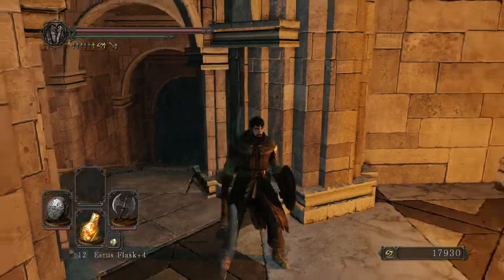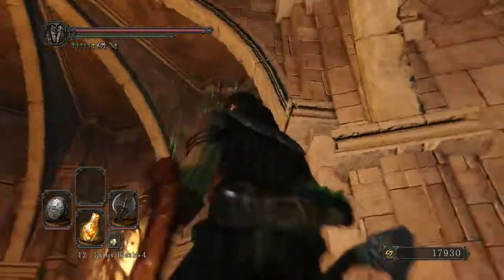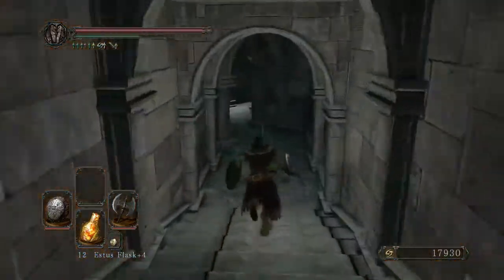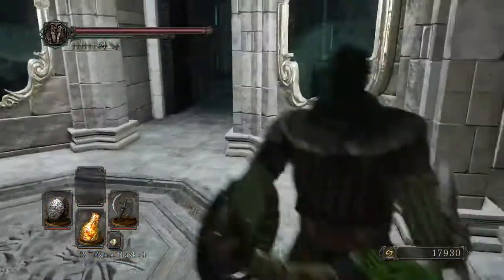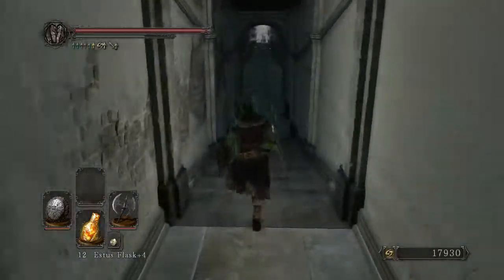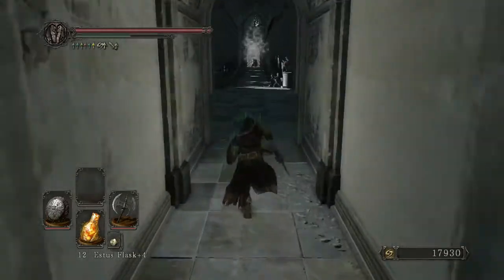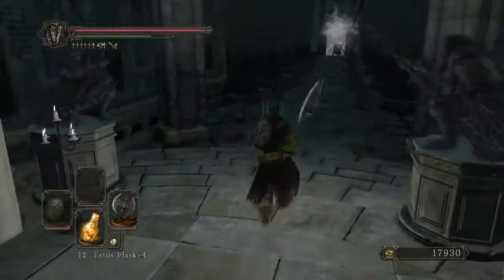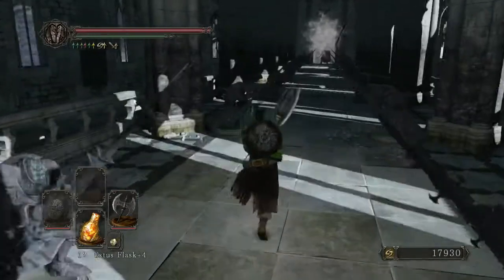Welcome back, everyone. We find ourselves once again in the depths of Castle Drang Lake, right on our way to heading through and killing the boss and continuing on to the Shrine of Amana. I've already opened these doors with the key to the King's Passage, and now it's time for a quick fight with these strange stone horse-headed knights.